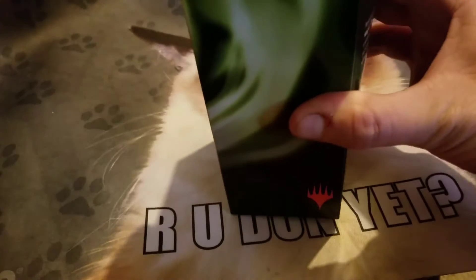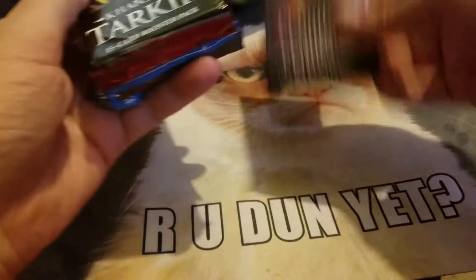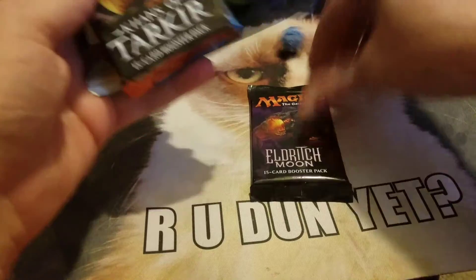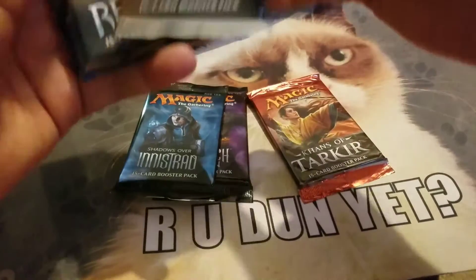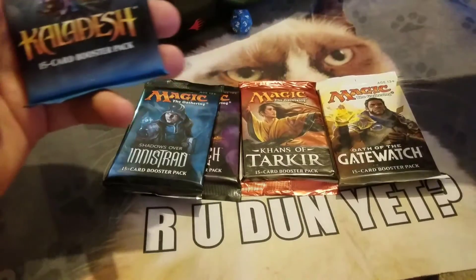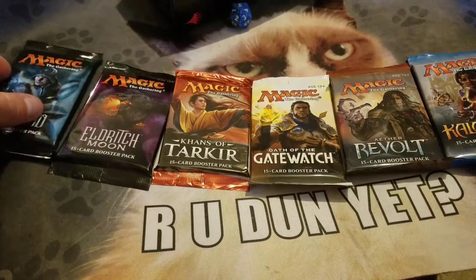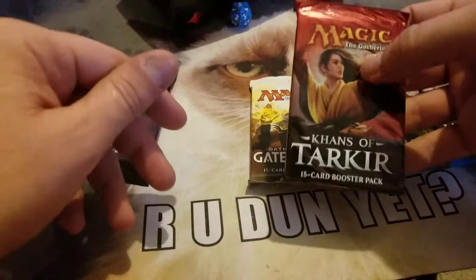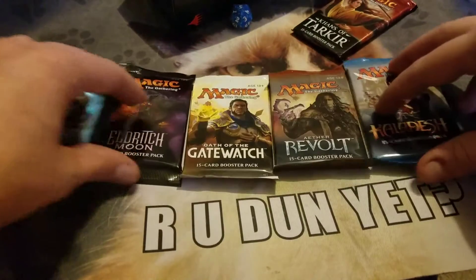Inside we've got Gate Watch, Aether Revolt, and Kaladesh — actually looks like a pretty good one. I like the Khans; I'll hopefully get one of those neat lands that are worth like 20 or 40 bucks.